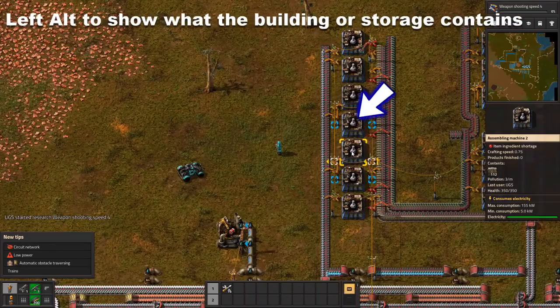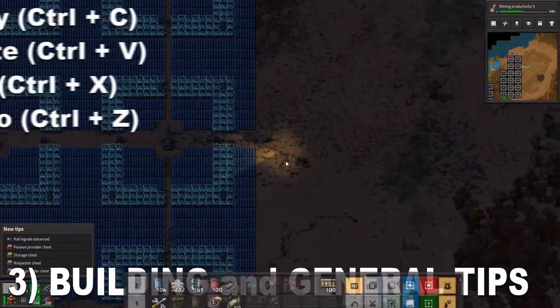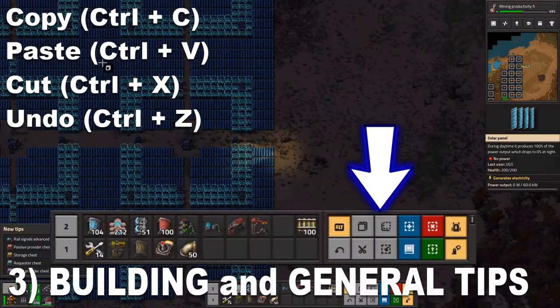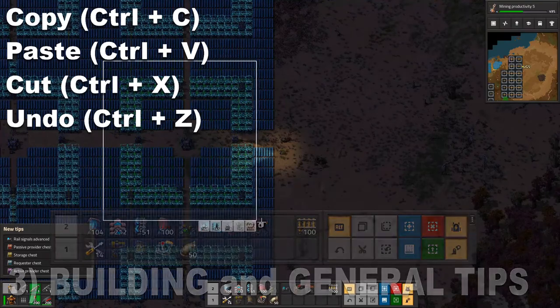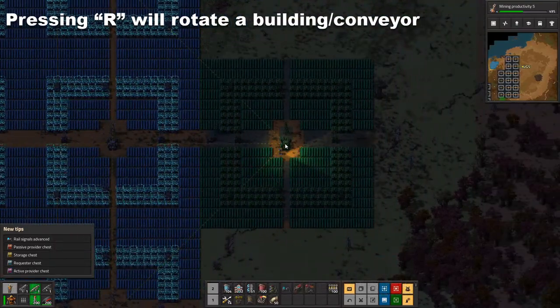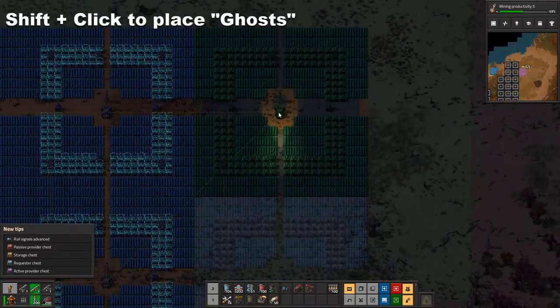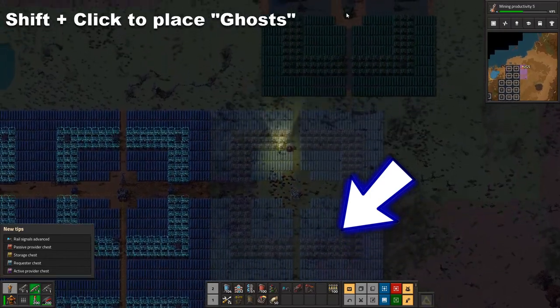It's also helpful to press the Left Alt key to display a picture of what a building or storage contains on top of it. Once you get access to the hotkeys menu, check it out — you'll find copy, paste, cut, and even undo. Don't forget, pressing R will rotate a building whether it's already placed or being placed. If you hold Shift while placing a structure or blueprint, it will place ghosts to help you line everything up.